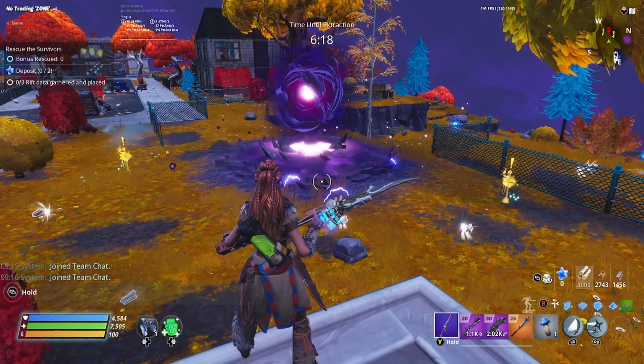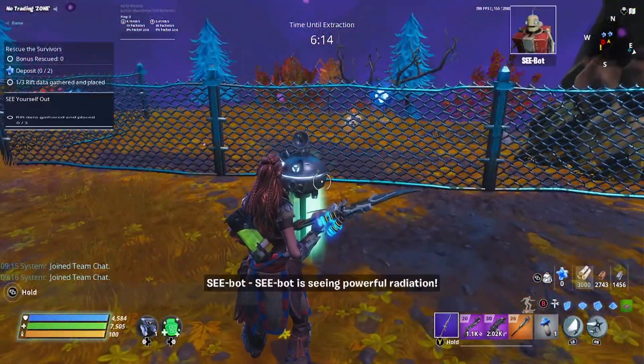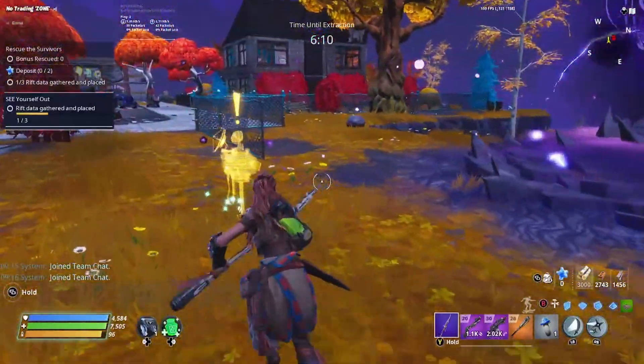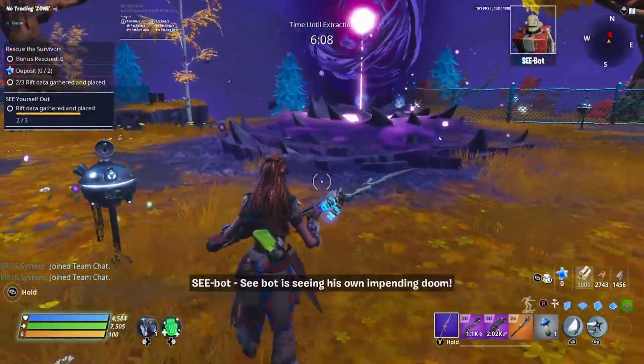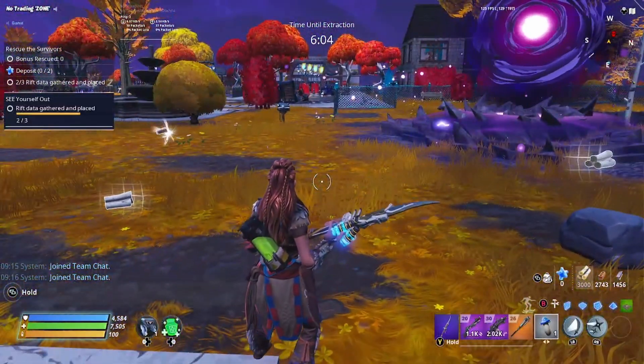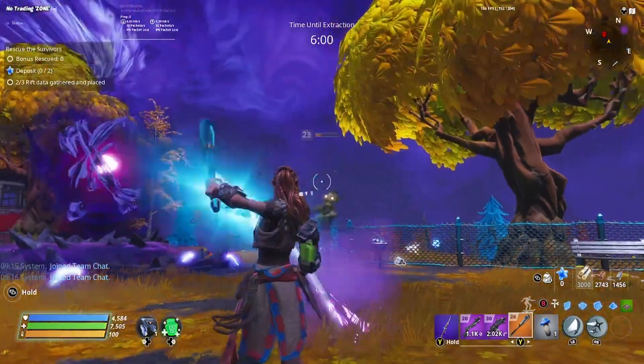Once you get into the mission, go onto your map or your mini-map and locate the red skull logo — that will indicate where the rift is. There will be a rift in every mission area, so it is just a case of going around that map and finding the rift itself.